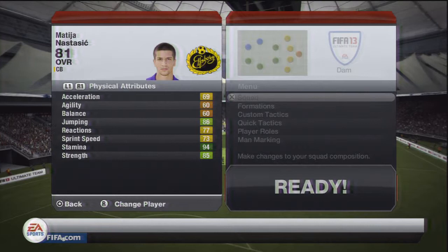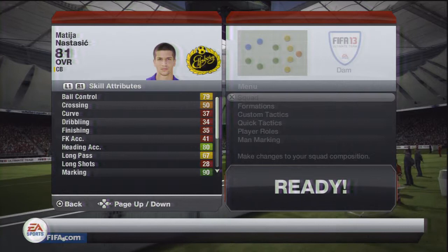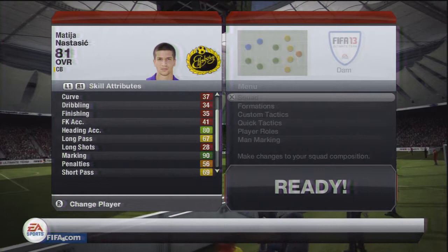Let's move on to some other stats — mental attributes. 88 interceptions which is great, 79 aggression, 79 ball control which is surprising — never really noticed that, didn't really try dribbling with him. 80 heading accuracy, 90 marking — probably his highest stat — 88 standing tackle, 76 sliding tackle.